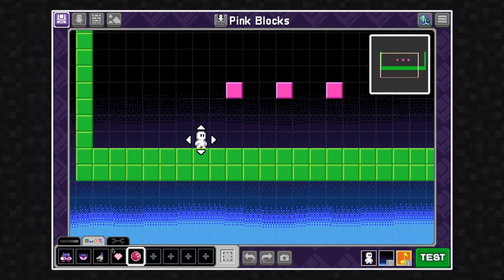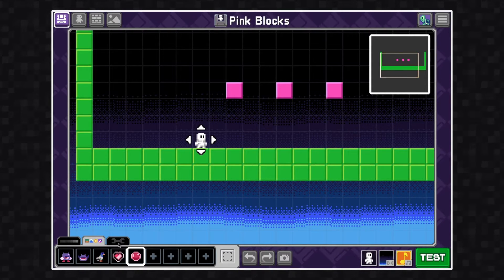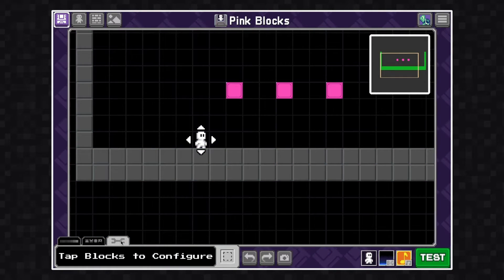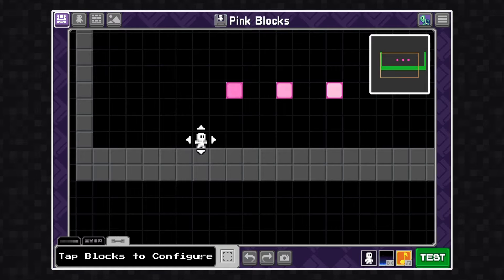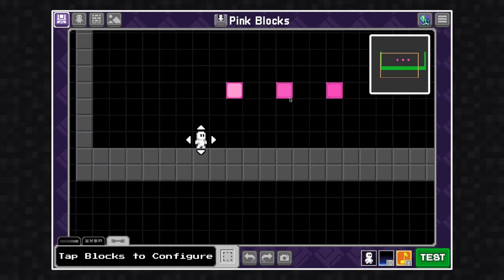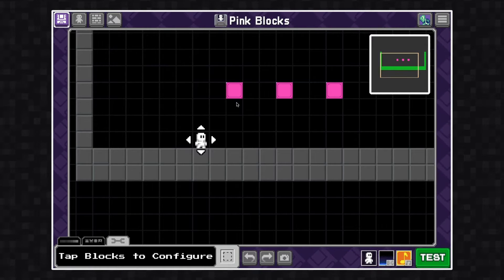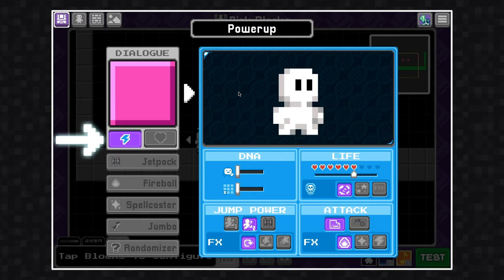In this video we're going to cover how to configure power-ups or pink blocks. To configure a pink block, we're going to click on the config tab — that's this tab with the wrench. This will allow us to open up and configure settings. I'm going to click on one of these to configure it.